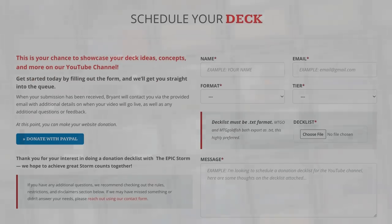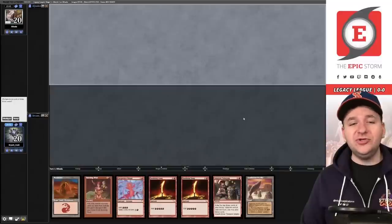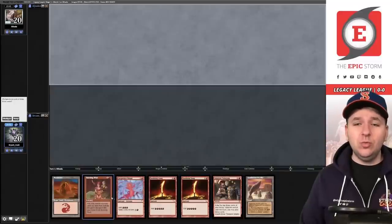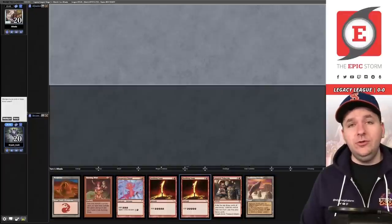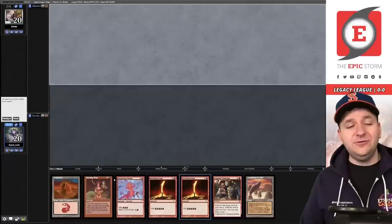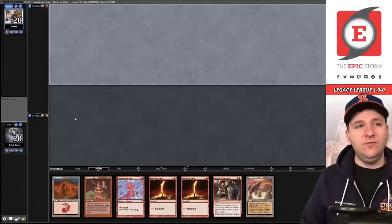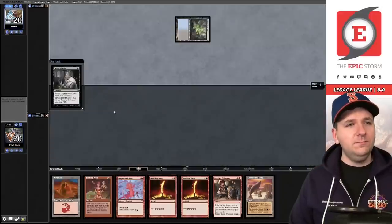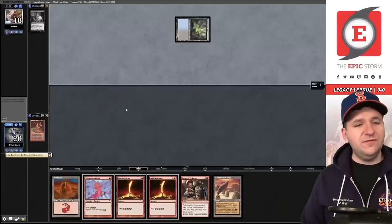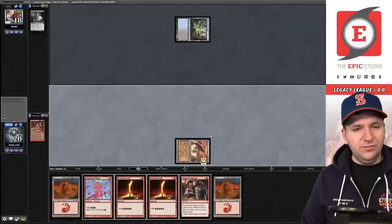Welcome to match number one. We're on the draw. We don't have a turn one, but we do have a pretty powerful turn two: land into Desperate Ritual, double Seething Song, Inspired Tinkering, Burning Wish. We'll keep this seven. Looks like our opponent also kept seven. Underground Sea into Thoughtseize — okay. Burning Wish has been discarded. We draw for turn, pick up another land, and just play Needle and pass the turn.